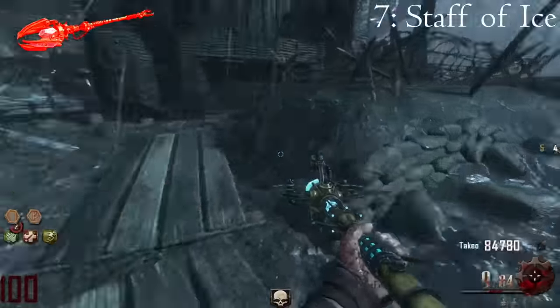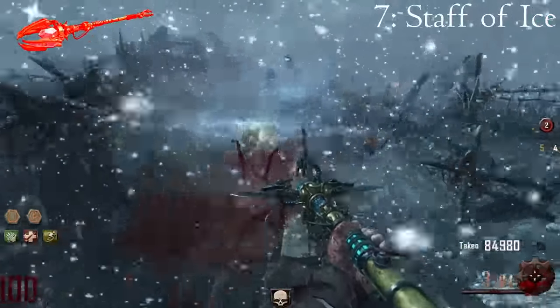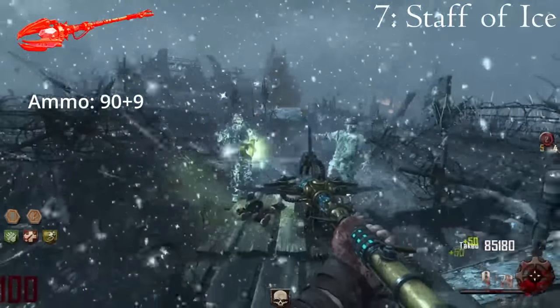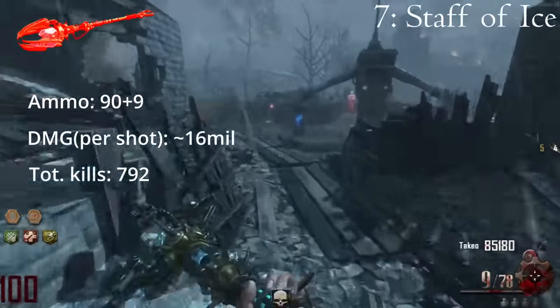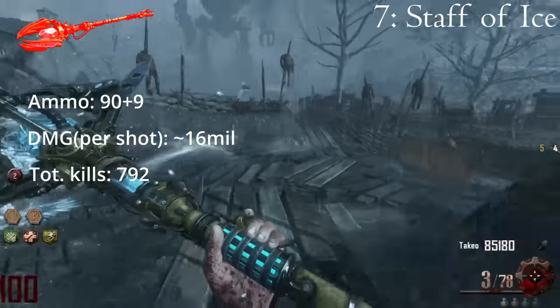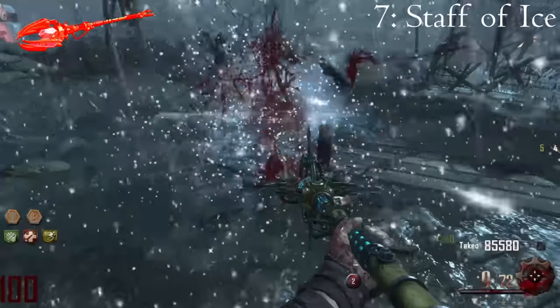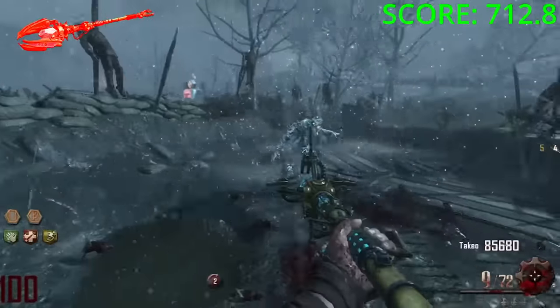The Ice Staff is the go-to staff for most people when playing Origins. When upgraded to Ull's Arrow, this staff has 99 shots with the potential of firing 33 horde-killing charged blasts, killing up to 792 zombies. The only real downside is that the blizzard it spawns takes around 4 seconds to kill an entire horde. That coupled with the 1-second charge up time leaves a massive opening to get downed — if you get trapped with this thing you probably won't make it out alive.